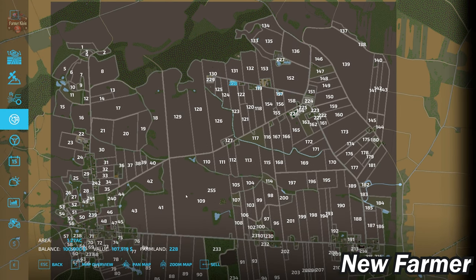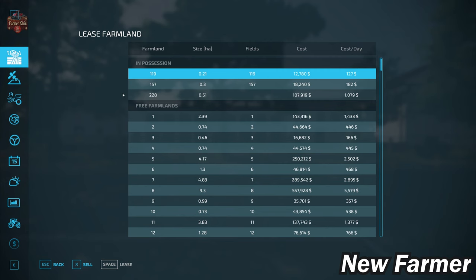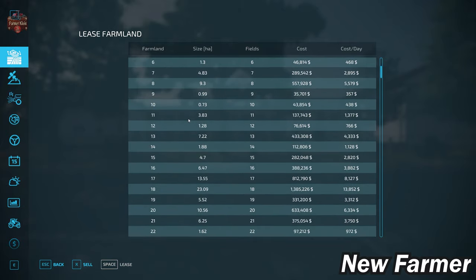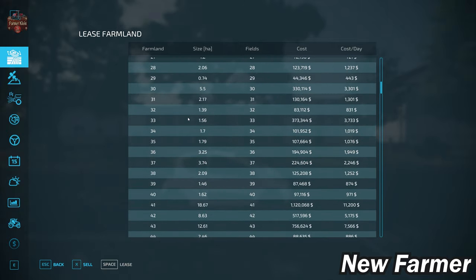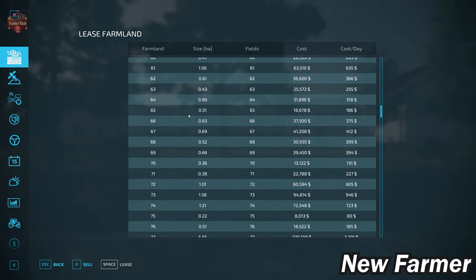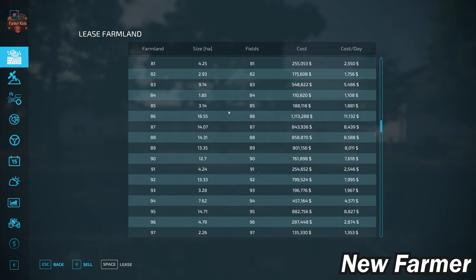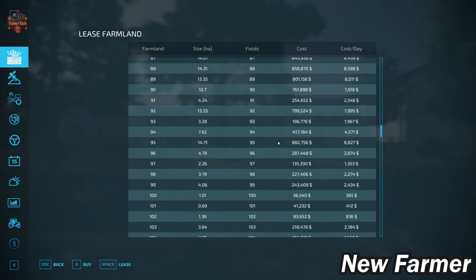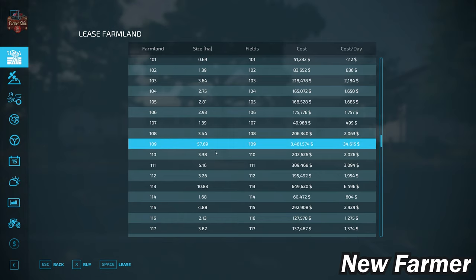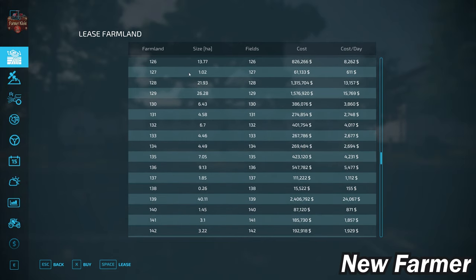There's quite a variety of field and farmland sizes on this map. Looking at the farmland lease screen, we can see all viable farmlands, their sizes, included fields, and costs. For example, farmland ID 86 is at $1.1 million, farmland ID 109 at 57.69 hectares will cost $3.4 million, while farmland ID 127 is just one hectare at $60,000.